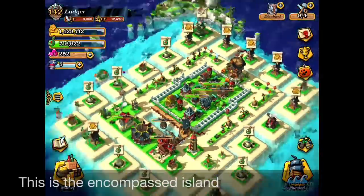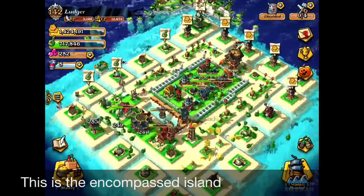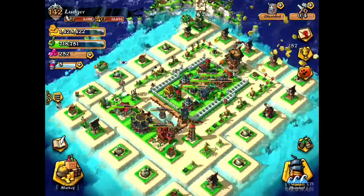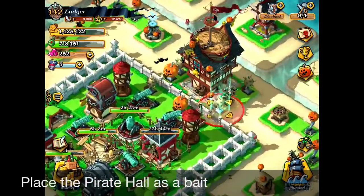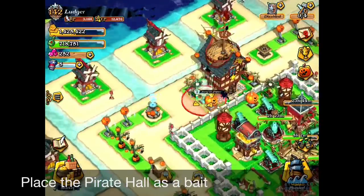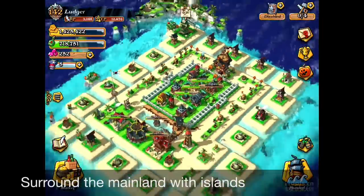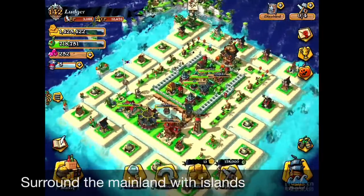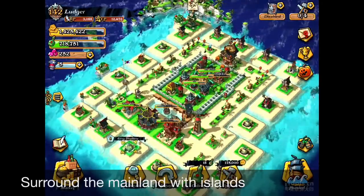This is how the final layout looks like — the main island is encompassed by these small islands. The Power Hall is placed as bait because it is one of the strongest buildings in this game. Put a lot of bombs there because you don't want people attacking from the north side. Surround the main island with small islands made of grog distilleries and gold mines.